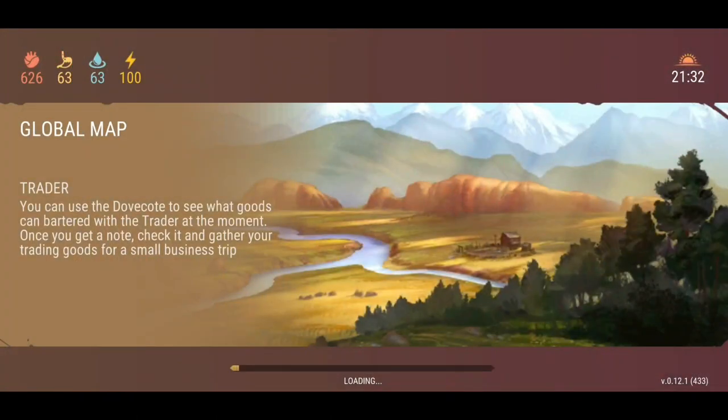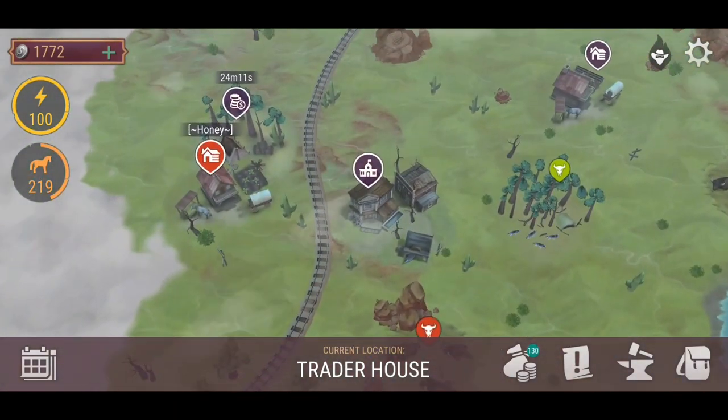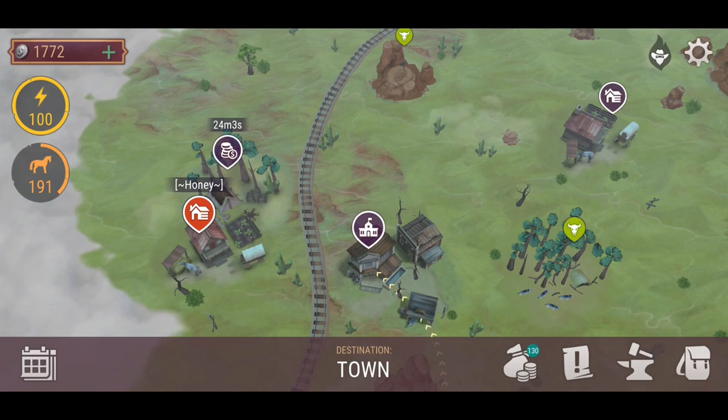So we're going to head over to the town. Go check out the saloon and speak to the bartender. There we are. My horsey is getting a massive workout today, as you can see.